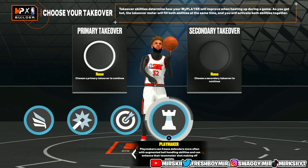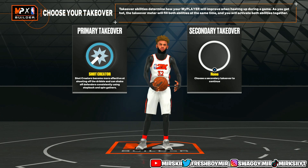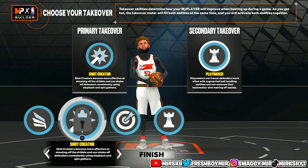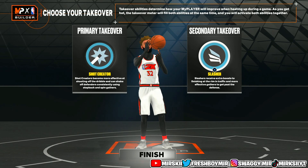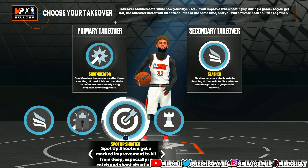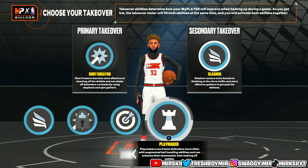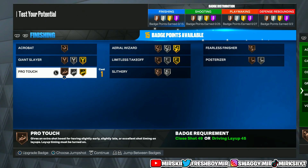For these takeovers, I actually did fall in love with the playmaking takeover. If I had to pick, I'd put shotcreate first, then playmaking next. Shotcreate and sharpshooter are really not that far apart. Or you can do slasher and shotcreate, or playmaking and slasher. For me, these takeovers really don't mean nothing this year — if you're good, you're going to be good at the game. But I will go with a playmaking take. We made a three-point shotcreate — the game name isn't too crazy, it's a generic name.